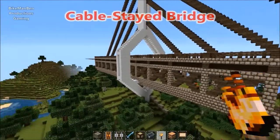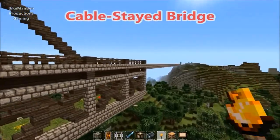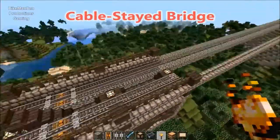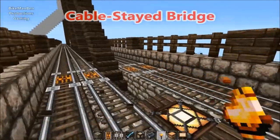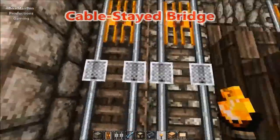I came up with this design — this is a cable-stay bridge, as you can see, and it's pretty sweet. I got the railroad on top; it will have four railways. I got these powered rails here with detector rails on either side.